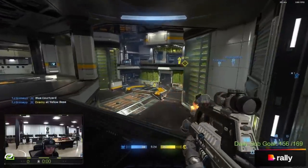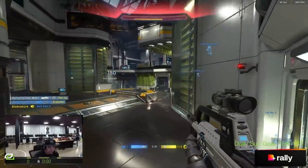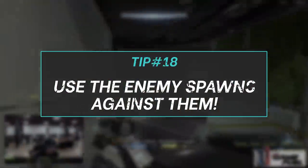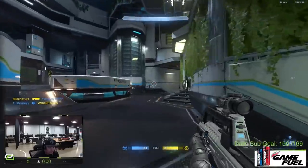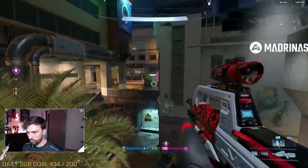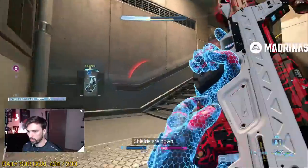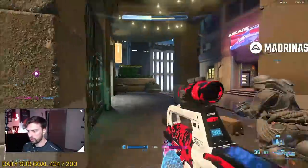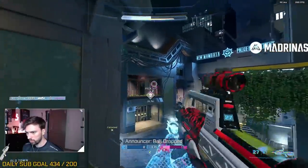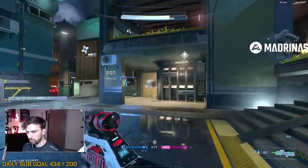Tip number 18: use the enemy spawns against them. If you wipe everyone on Streets by C and B, you know they'll be spawning A side by PD or Neon — so go ahead and start taking angles or peeks they won't be ready for. You'll find out real quick they weren't ready and you can take easy 1v1s or even 1v2s. After that, keep moving on to the next likely spawn area. So many times I catch people with their backs turned, and Halo has very predictable spawns. Use that to your advantage every time.